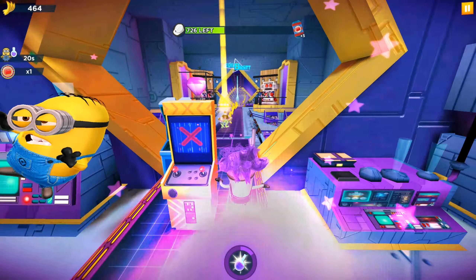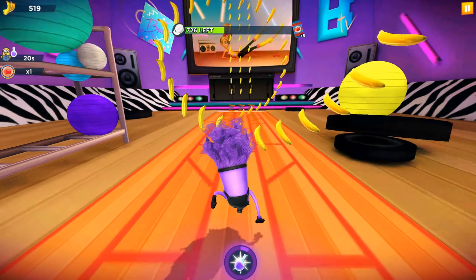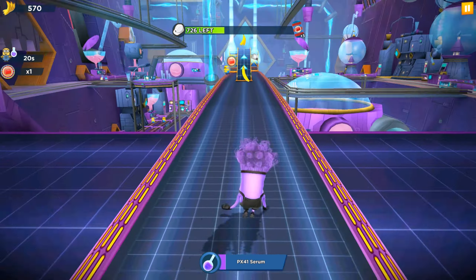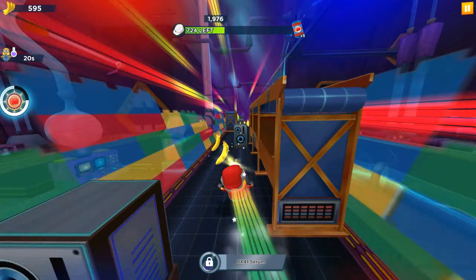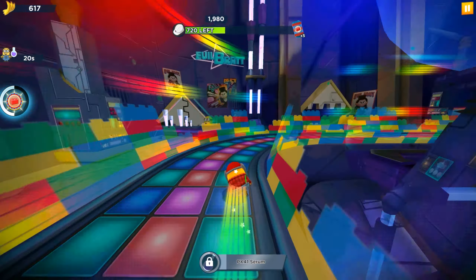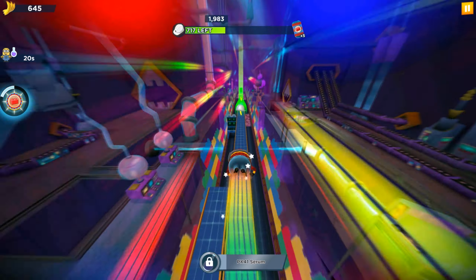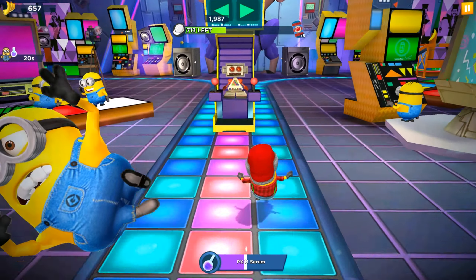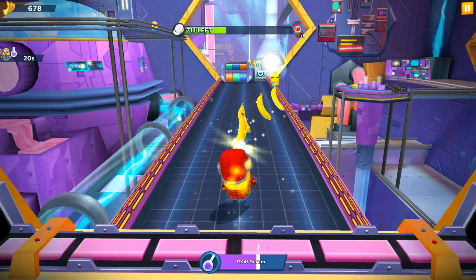We activated the evil minion ability, which lasts 20 seconds. This is because we already had some lumberjack minion cards and upgraded him to the third level. At the top we see 726 hard heads left. All special missions in Mini Rush have 21 milestones across three stages — seven milestones per stage. We completed all of the first stage, which is 14 milestones, and we're now on milestone number five, meaning only two are left. Within these four days we'll try to complete them all and unlock each reward.